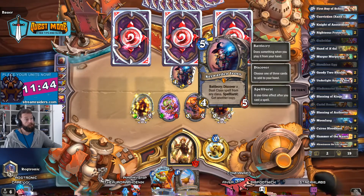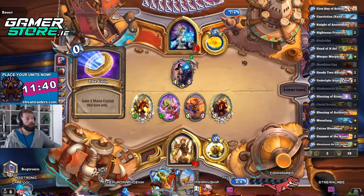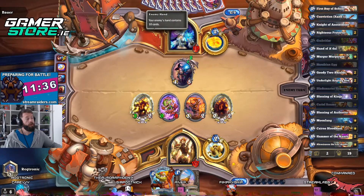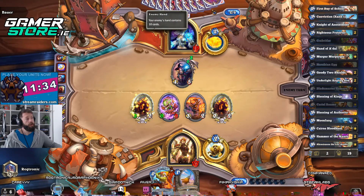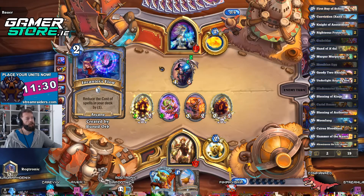We would like to avoid a Devolving Missiles here, please, if that's okay. Two mana. Oh, he gets another coin, so now he can coin into a three-mana spell. Encounter slow — okay, it's game over then, if that's the case.